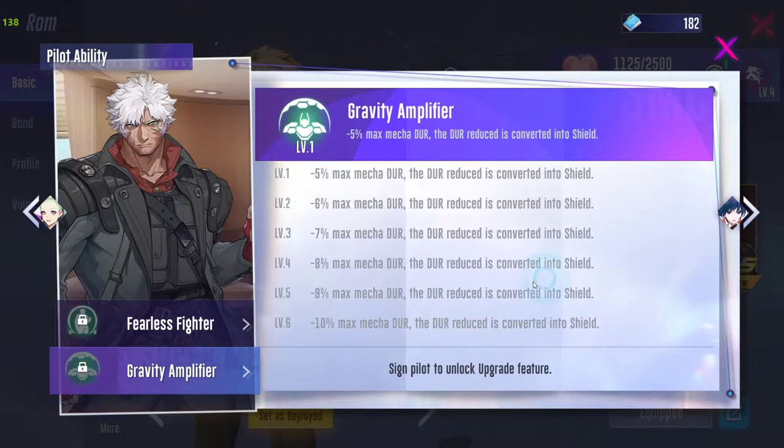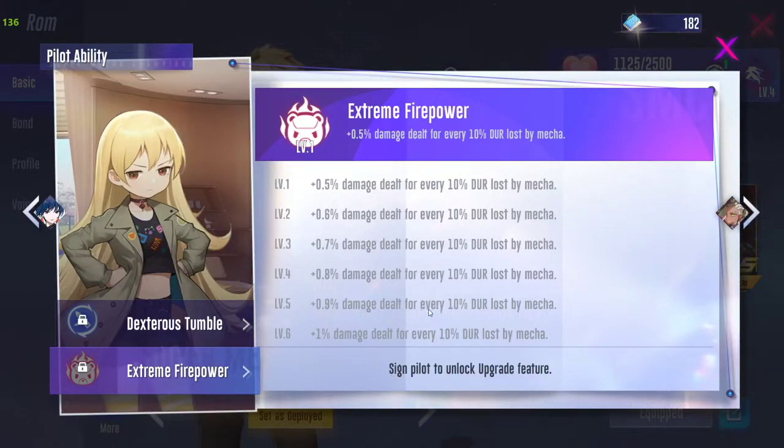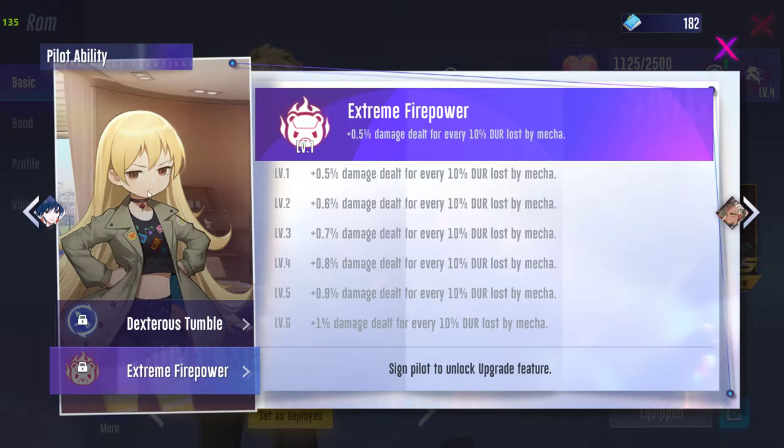One of the best pilot skills converts 10 percent of mecha durability to shield durability, giving you more shield and helping survival. Another skill restores 20 mecha durability every 4 seconds, which is also very good. The Caramel-specific pilot skill is not recommended because it requires you to destroy your mecha's own durability to power up, which is a bad trade-off.